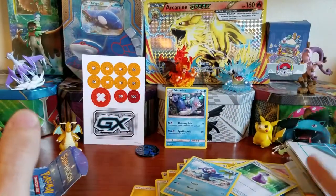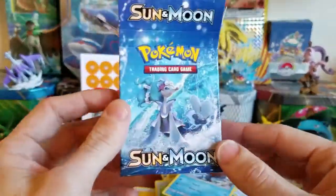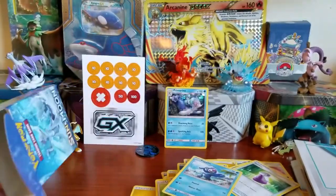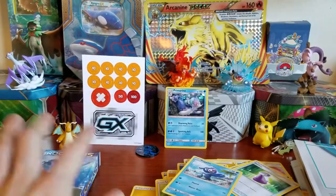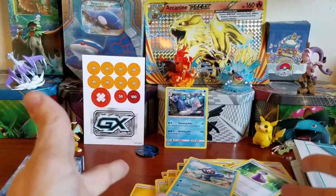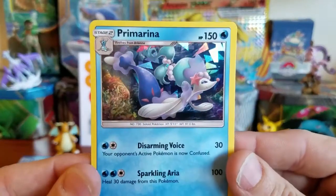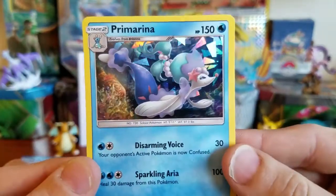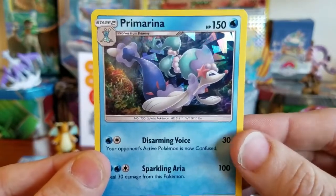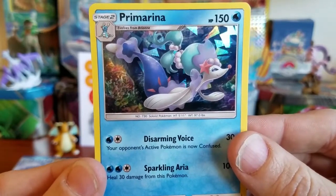So when you pick up this box you're gonna get the damage counters, the play mat, and the cool deck box — though keep in mind once your cards are in sleeves they won't fit in the box anymore. You also get the code card, the full 60-card deck, and the holographic Primarina, which I think is totally worth the $12 price range. If you enjoyed this video be sure to hit that like button, let me know in the comments if you picked one up for yourself, and I'll see you in my next video.